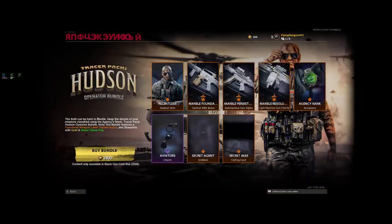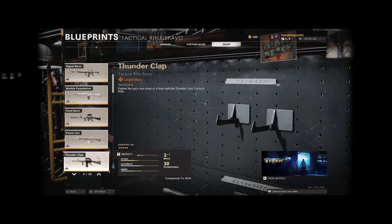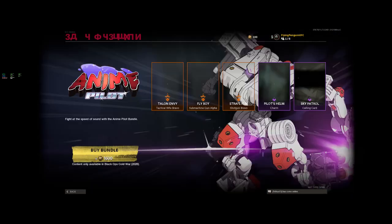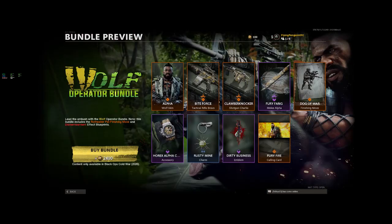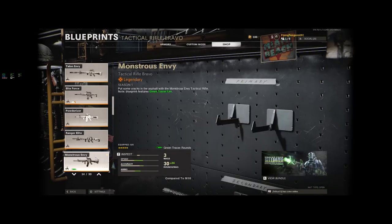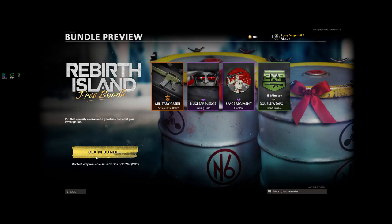You scroll through the list — signal burst, marble, feral, buy bundle, thunderclap, space explorer, talon ebony, bite force, powderized, elite ranger, monstrous envy, constable — keep scrolling until you find 'claim bundle.'